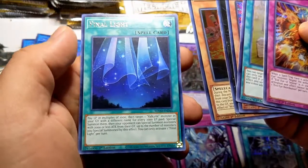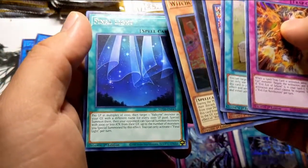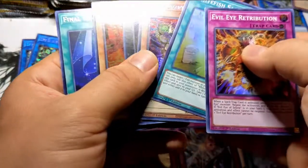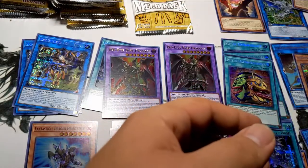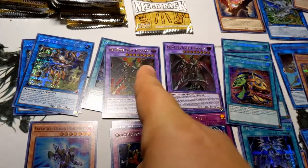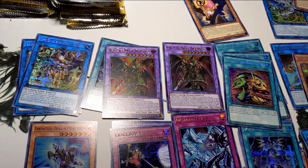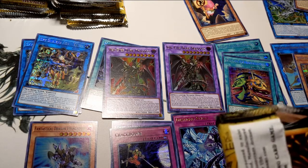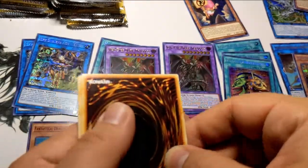Final Light — I never played too much of the Valkyries. The only card I know for the Valkyries is the one that lets you look at the top three of your opponent's deck. You ban my Toad, I'm going to play Mystic Mine — I'm sorry. My poor Toads, they didn't do anything wrong except Subterror Toad, but we don't talk about him. He knows what he did. I still miss him though.